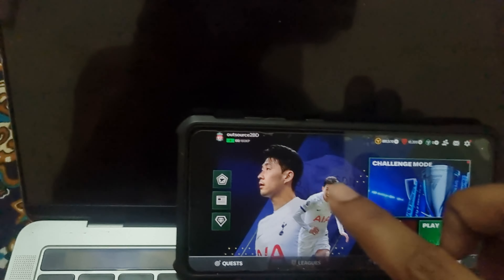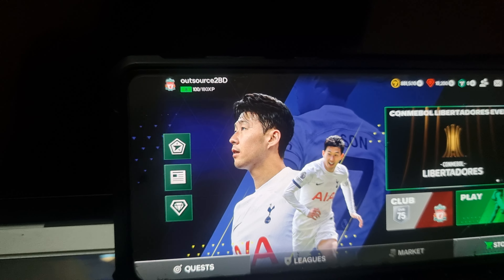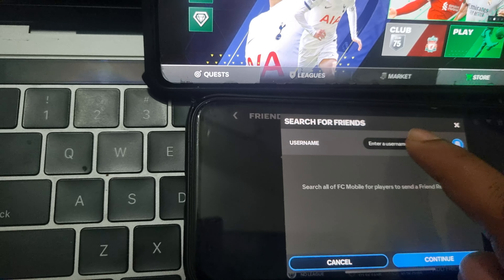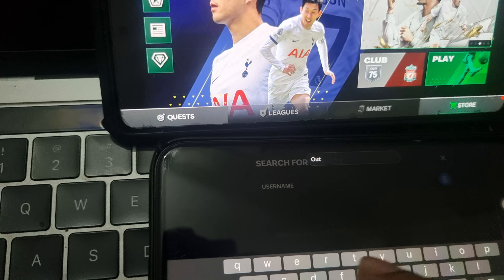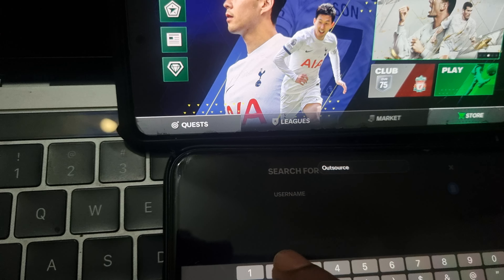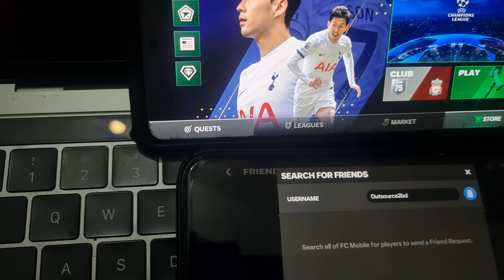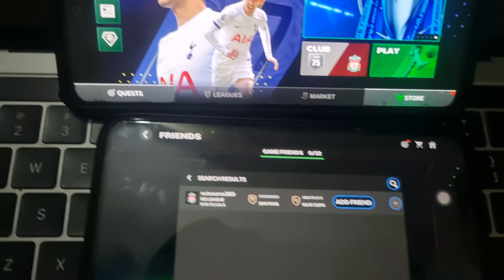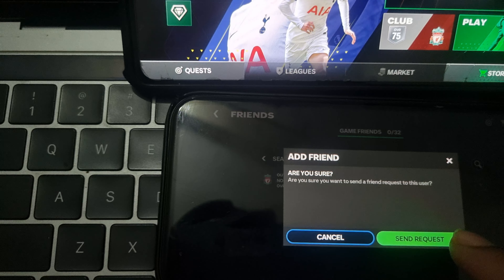Now search your username, but make sure you type the right username in the search box. Press on search, type your username, and search again. Now you will see 'Add Friend' — press on 'Add Friend'.